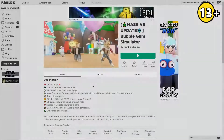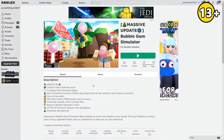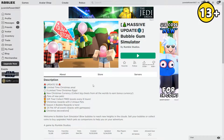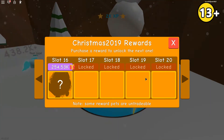Now that we've looked at the new gift tree, the new codes, and the Christmas area, we're going to look at the new Christmas rewards. The Christmas rewards for 2019 are pretty awesome. If you go into the events section you can see Christmas rewards, and by progressing through slots you can claim cool pets. I'm on slot 16 right now — the more slots you unlock the better pets you get. There are quite a few people who've unlocked all of these pets, which is really cool.